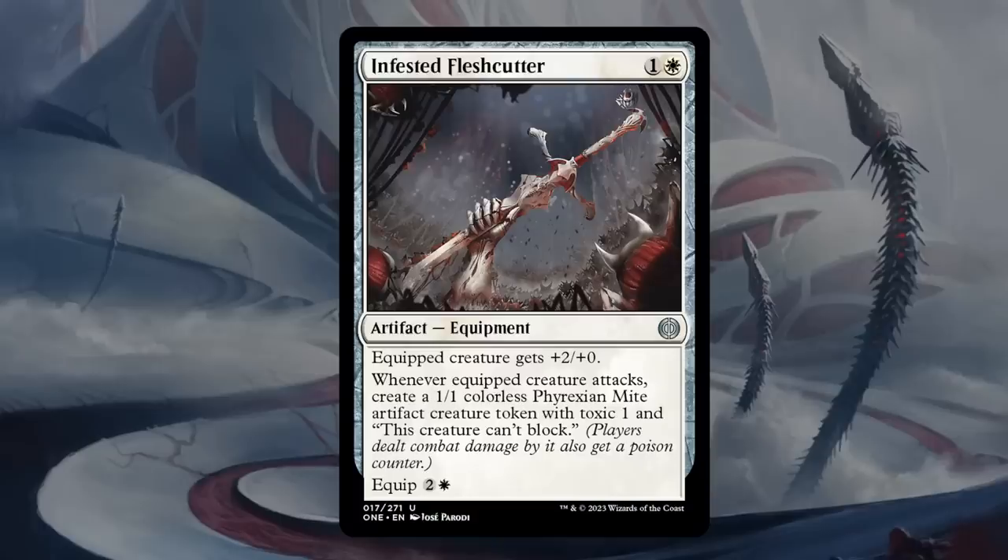Infested Flashcutter is one and white for an equipment at uncommon. This is one of the few equipment in the set that doesn't have the Formirudan mechanic, but it does give plus-2/plus-0, and whenever the equipped creature attacks, create a 1/1 Mite creature token. We equip for two and a white — so five mana total to give plus-2/plus-0 and hopefully start generating Mites if we can attack. I'm kind of lukewarm on the Flashcutter, just feels prohibitively expensive. While there may be ways to discount the cost in red-white, it's still not a card that should be prioritized — the red-white decks can probably pick it up late. We'll give it a D.